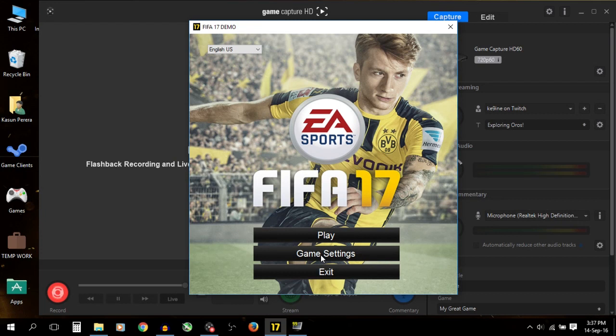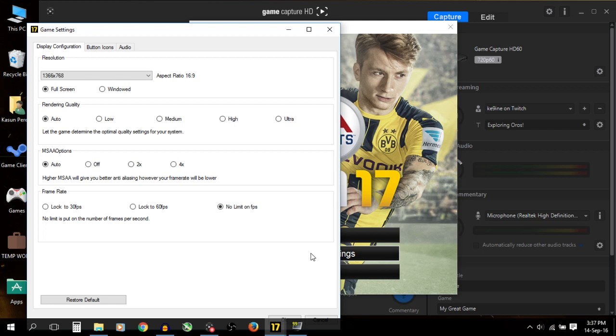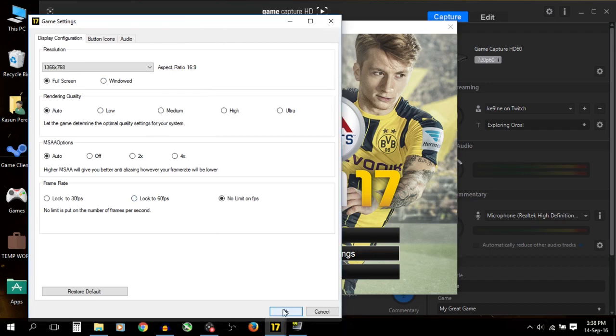First off, we are here on the desktop because FIFA 17 does have a similar game settings system — you can select the settings outside the game and there's not much to choose from. We are running at 768p fullscreen. I'm going to try the rendering quality MSAA options, keep FPS at no limit, and set everything to auto since that's the default. Let's hit OK and play.